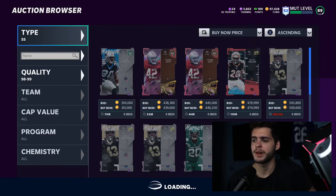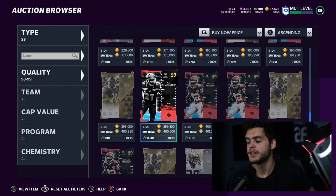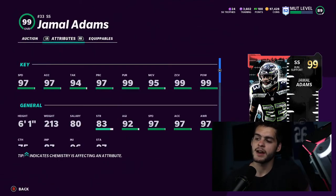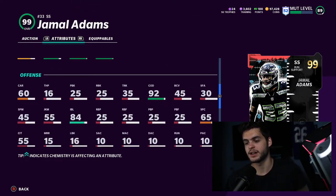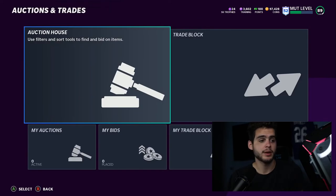Strong safety has been a better position this year. Cam Chancellor and Jamal Adams are really good cards. Cam gets 98 speed which puts him slightly behind. Jamal Adams has been one of the top safeties all year — he gets 99 hit power, zone, man, pursuit, and play rec right away, plus 90 change of direction and 87 block shed for run stuffing. I'd put lockdown on him. Jamal Adams is the best strong safety in the game. That's it for the video — hopefully you guys enjoyed it. Subscribe, hit the bell, give it a thumbs up, and I'll see you next time.